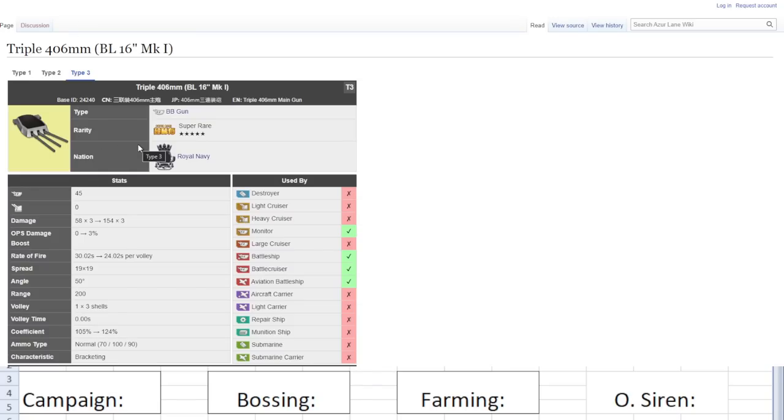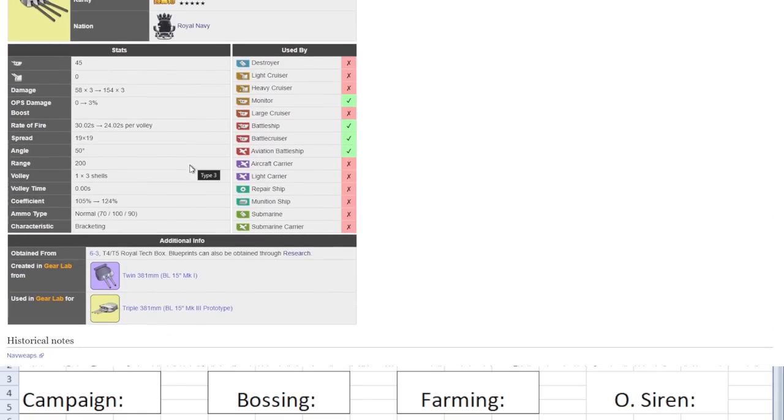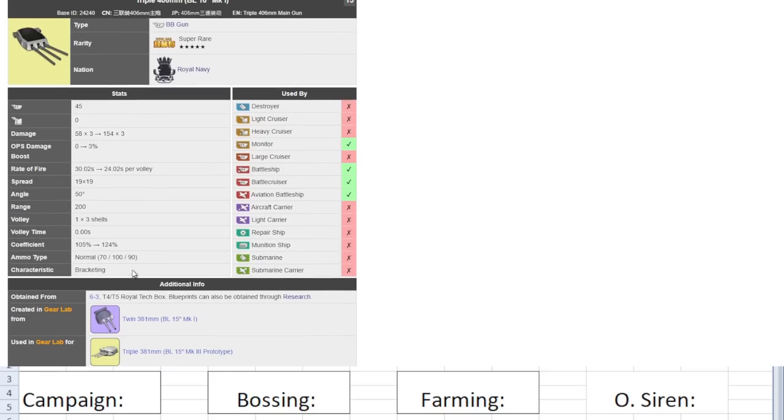Next, the Triple 406 MM BL MK1 Royal Navy gun — an older gun. 45 firepower, 154 damage times three — actually pretty high. 24.02 seconds per volley. Spread is 19. Average coefficient 105 to 124. Ammo typing is listed as Normal with modifiers 70 light, 100 medium, 90 heavy. Don't worry about what the ammo type is called — SAP, normal, it doesn't matter. What matters are these modifiers. The issue is this gun is basically a jack of all trades but master of none.